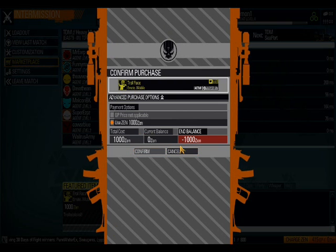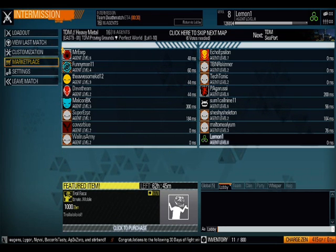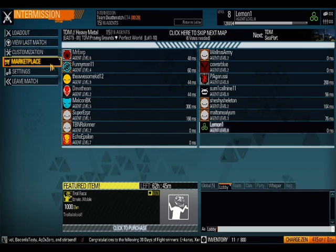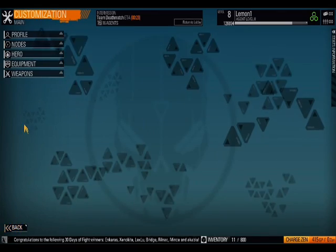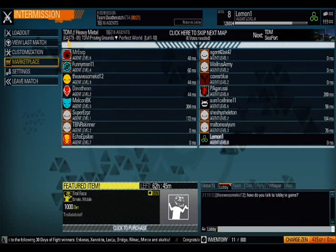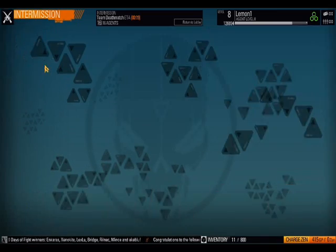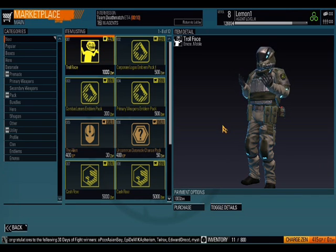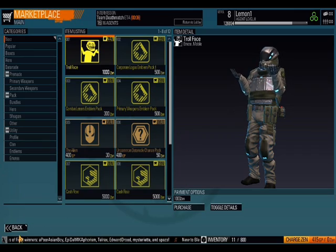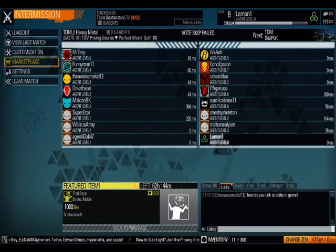There are kind of TF2-style taunts that you can use after you kill an enemy. And in this game it actually gives you extra points, depending on how long the taunt is. Like, here's the troll face taunt — for some reason it's not letting me view the actual digital part of it, but it has a little troll face that pops up. It's not letting me see that, I don't know why.